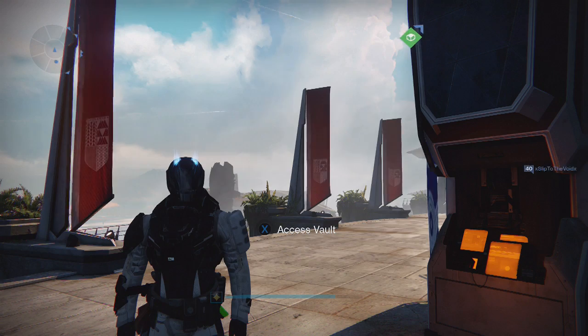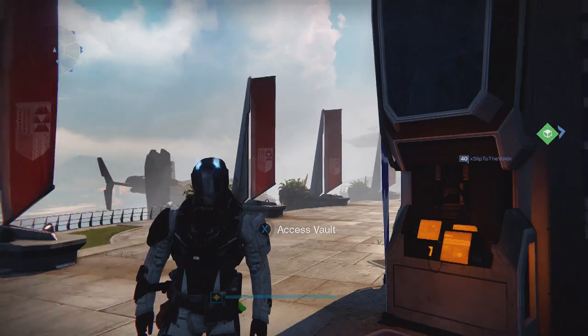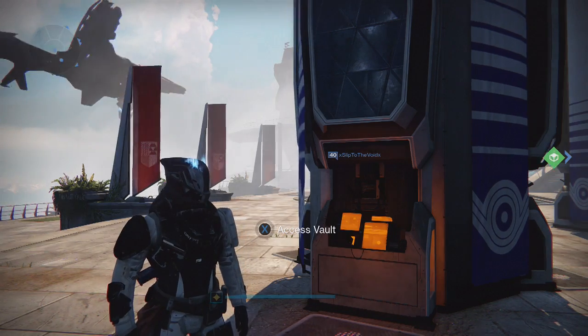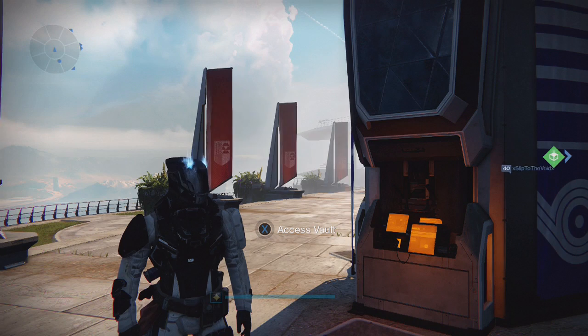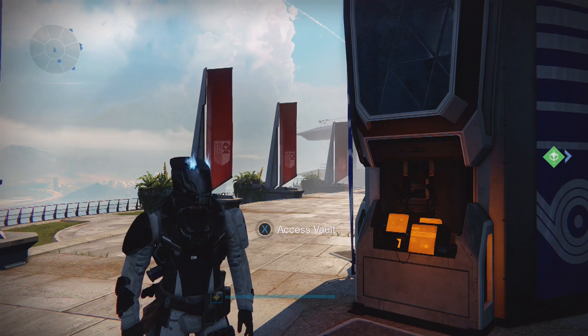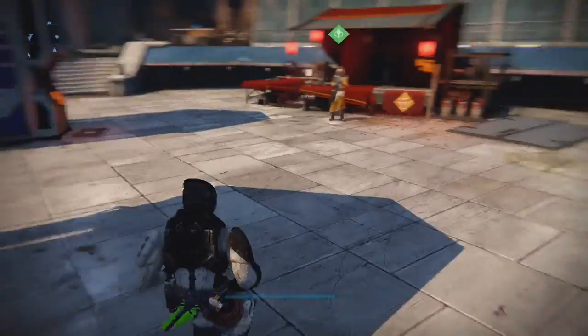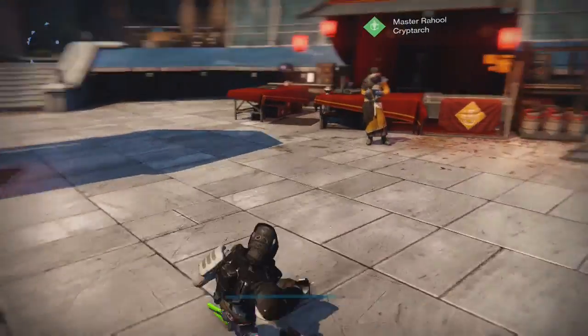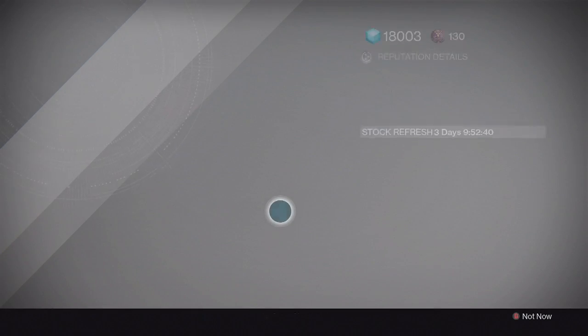The drop rate is pretty decent, especially because you're doing these low-level story missions like the Scourge of Winter one or the Gate Lord one, which is the one a lot of people are choosing to do. Those are the most common ones. Let's get into this opening and see if we can get some new stuff.